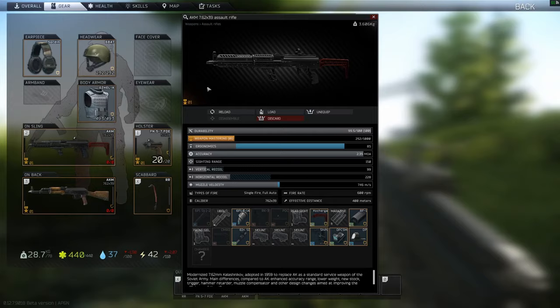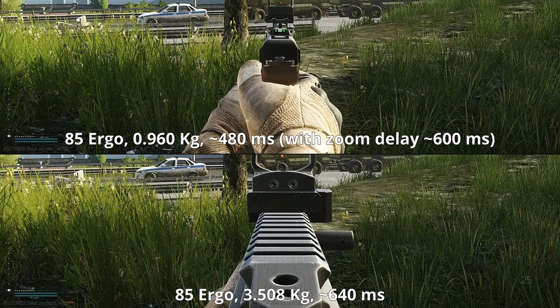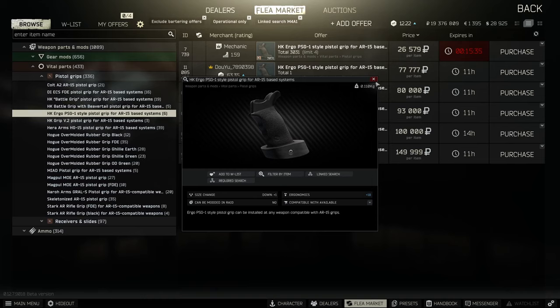Gun weight can also impact ADS speed, as seen in slow motion. So it's good practice to take gun weight into account when modding your guns. The conclusion for ergonomics is that it's not worth over-investing into this stat. Get some points into it for decent ADS time, but priority should be recoil reduction and then maybe lowering gun weight.